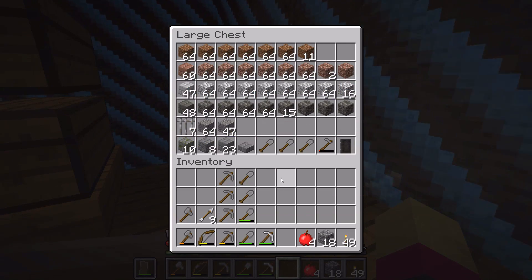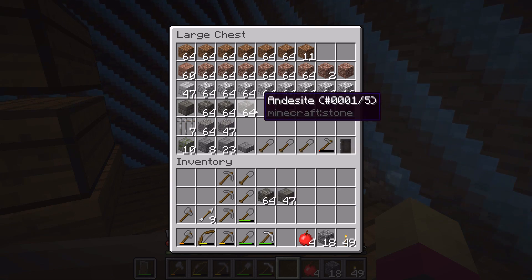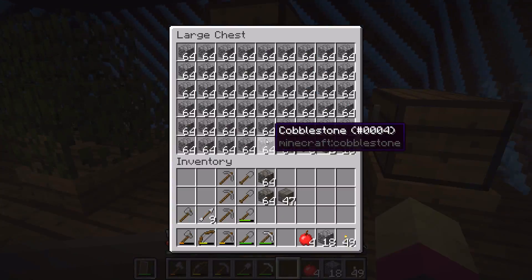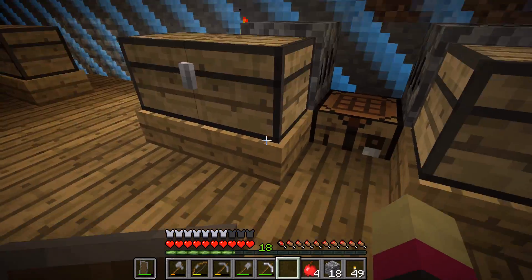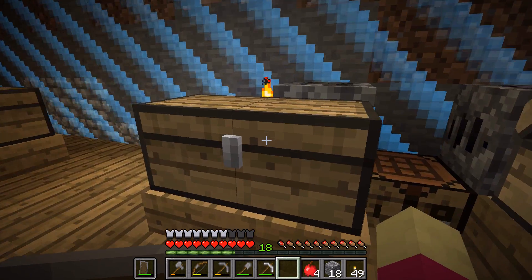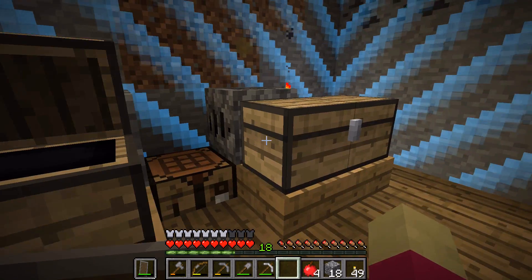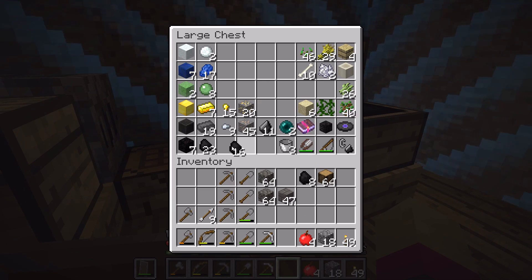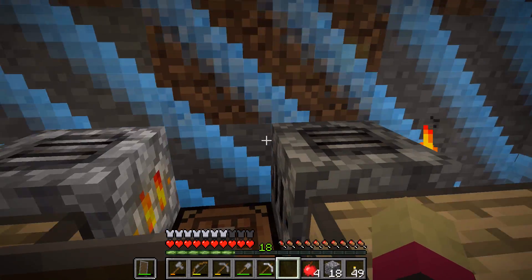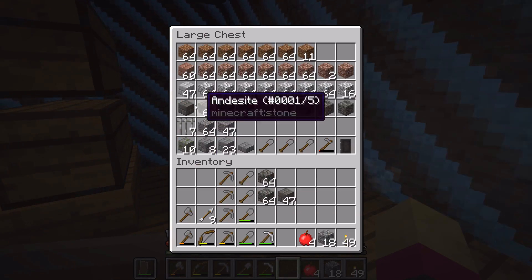I've got all these blocks here to build out of. I'm thinking andesite is nice, but I haven't got a huge amount so I don't want to use too much - I've got crap tons of cobblestone. Because I can't really grow trees very quickly I can't make a huge amount of coal, but I can cook up some charcoal. Let's cook up some charcoal. And then I can cook up some smoothstone for building - get stone bricks, get slabs, all those things.